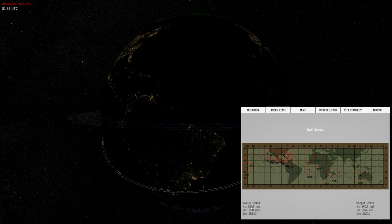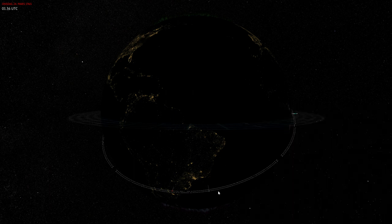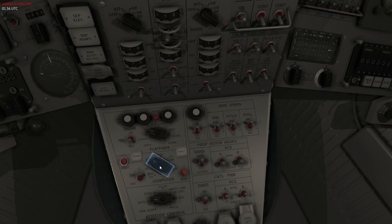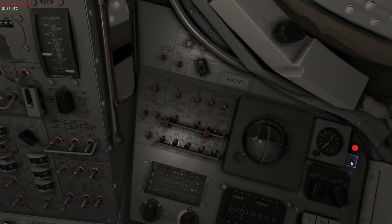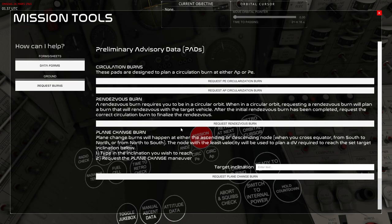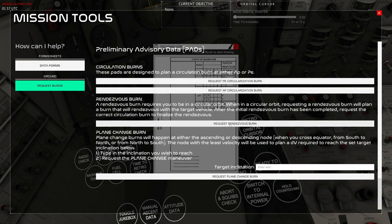What we need to do is figure out the burn that will put us on a trajectory making our apogee the same as the target orbit, and when we reach apogee we need to be there at the exact same time the target vehicle is there. Going into the spacecraft, I need to first make sure I'm in catch-up mode on the computer. We will go ahead and request a burn by going into Mission Tools, opening the maneuver pad, and requesting a rendezvous burn.